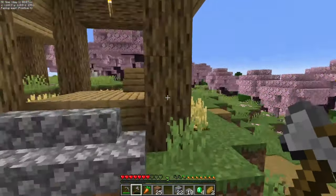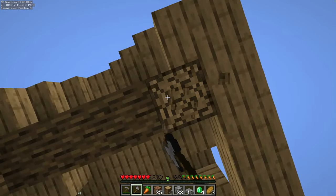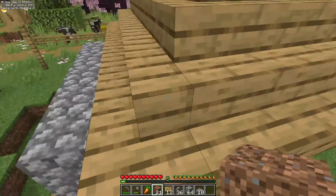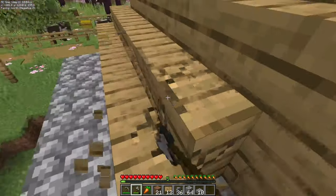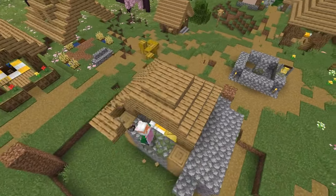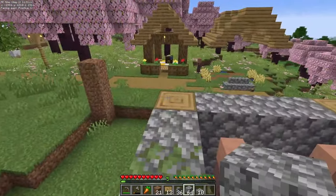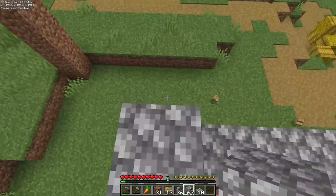Let's run over to one of these houses and chop down some of the logs to make our signs. Now we're going to hop up here with our temporary blocks and destroy this roof. When chopping down the roof, save as much of the wood as you can because it'll come in useful later. Once you have the roof removed, place down eight blocks along the top.